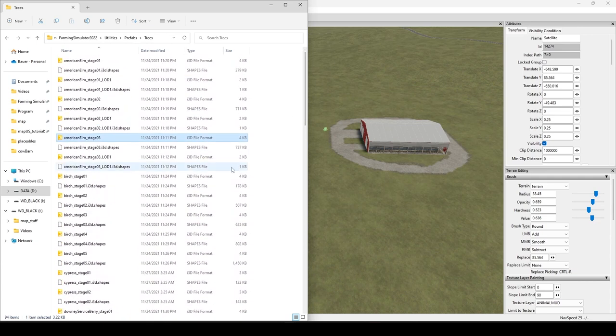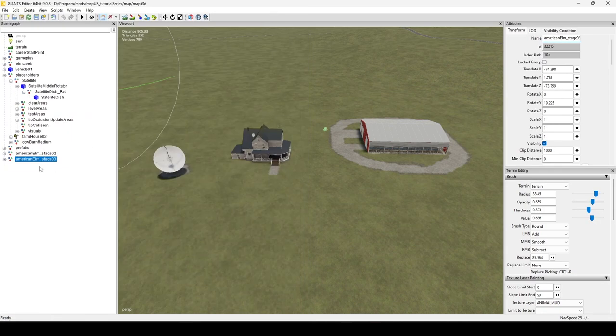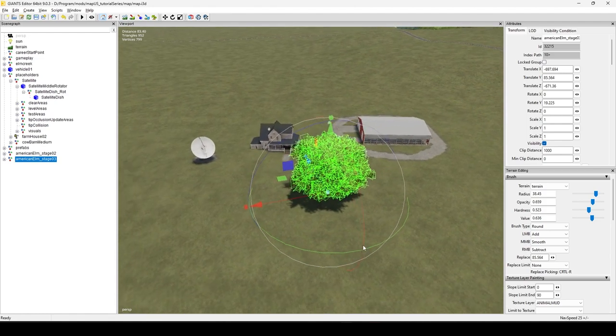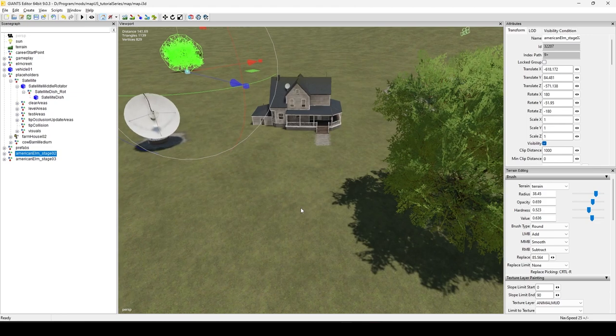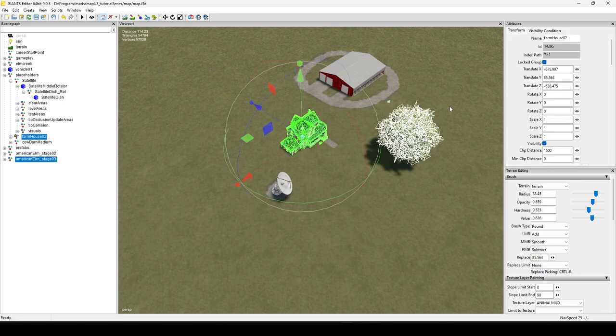Like I said, I recommend first seeing if you can download it from somewhere online before going through all this. But concerning these trees — American elm stage two and three — you can import more than one item at a time if I haven't mentioned that before. Notice I'm outside of my mod map folder and it doesn't matter because these are base game items, all paths are game relative. Now those are in here and I can start pimping out my map — oh, that's a big tree, maybe stage two is a little smaller.